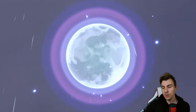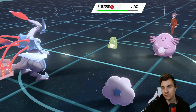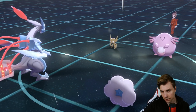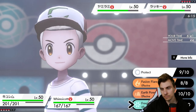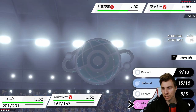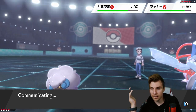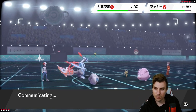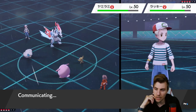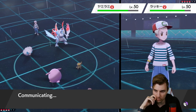The nice thing is we've got Encore on Whimsicott, so we can shut Chansey down if we want. I'm going to attack into Chansey. We just Freeze Dry it — if we freeze it then that's a massive bonus. We can Encore Chansey the next turn unless it locks into Minimize, and we don't really want it locked into Minimize. We can't Encore Sableye because of its dark typing, but a Moonblast will be enough to take it down.